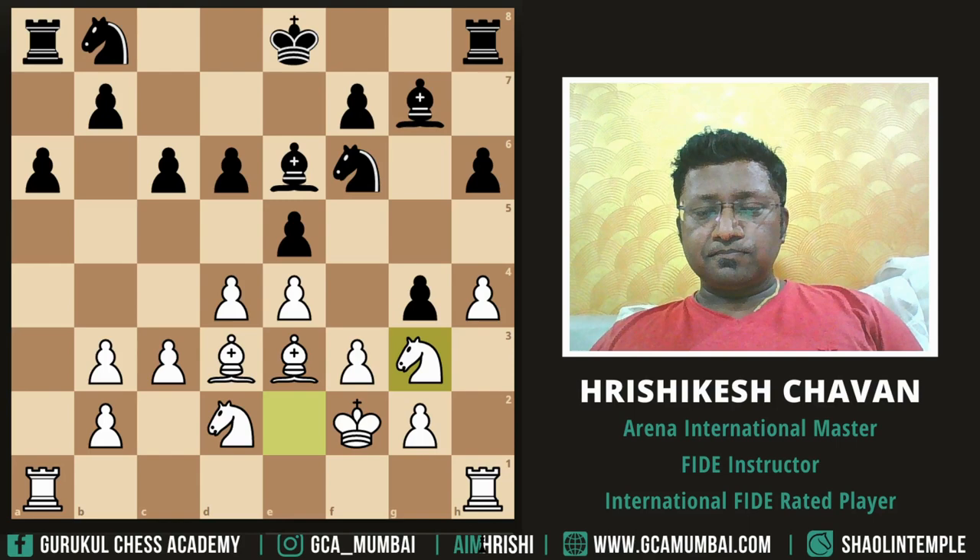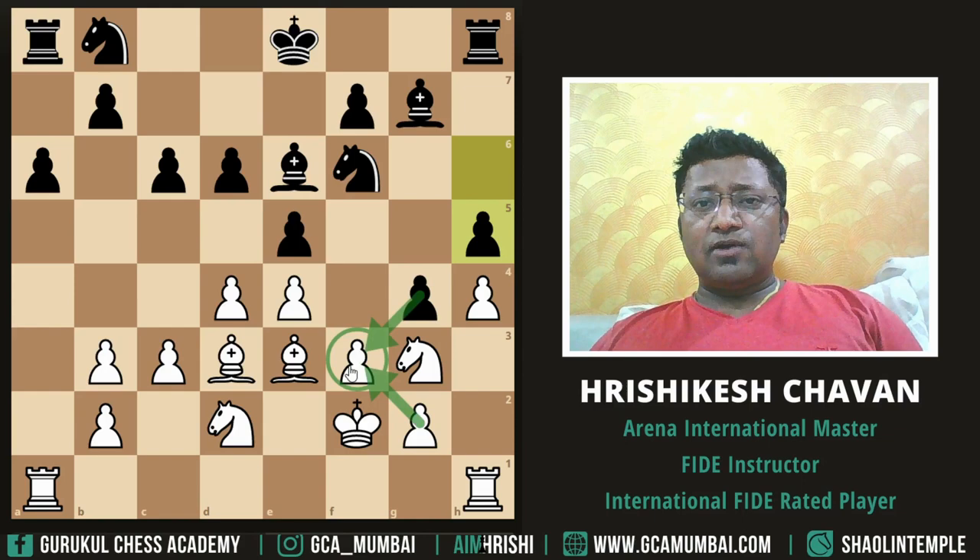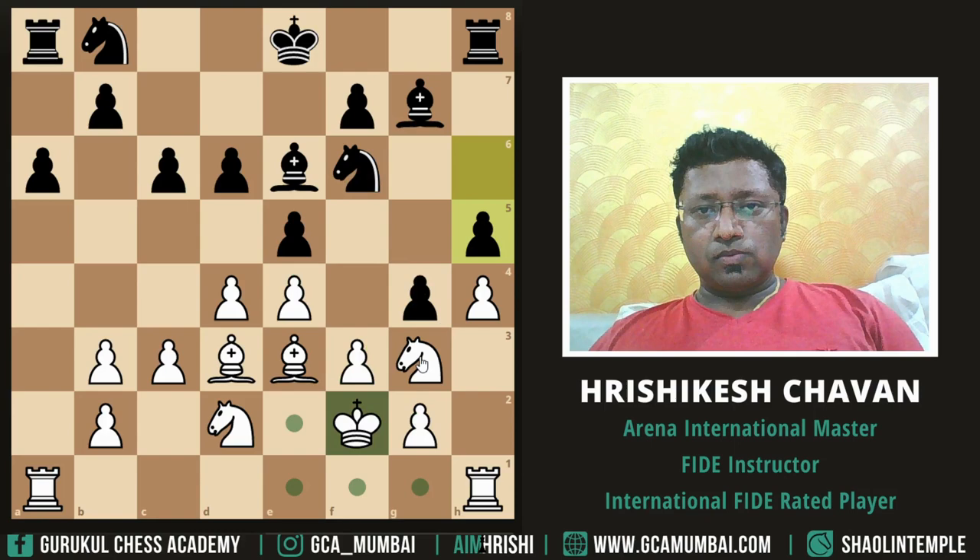We'll try to keep this f3 pawn on this square, so even if he captures — maybe pawn takes pawn — we'll play pawn takes pawn, and this f3 square will give us enough shelter for the white king. Because of this f3 pawn, there won't be any knight checks coming up.